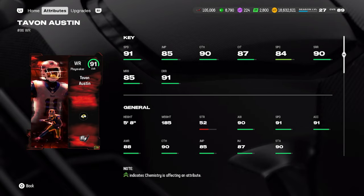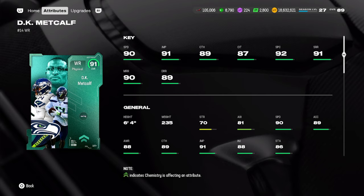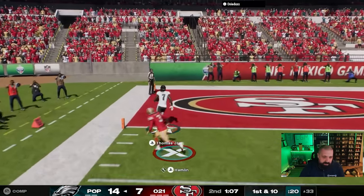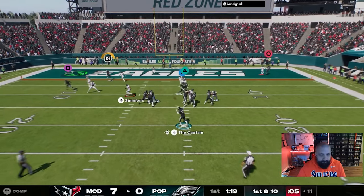Now for the best wide receiver in the game — it's not Tavon Austin, who has 91 speed but costs 1.1 million coins. It's not Most Feared LTD AJ Brown at 90 speed for 1.9 million, and it's not Team Builder DK Metcalf with 90 speed and all 32 team chems at 1.9 million. The best receiver in the game is Team of the Week Brian Thomas Jr. This card has exceeded my expectations — six foot three, 91 speed, 88 catching, short route running at 89, mid at 88, deep at 91.